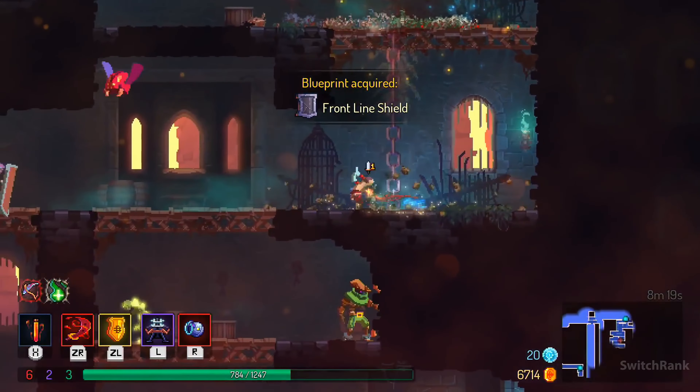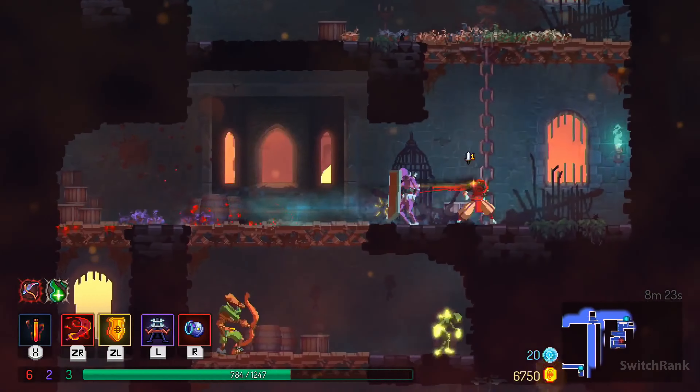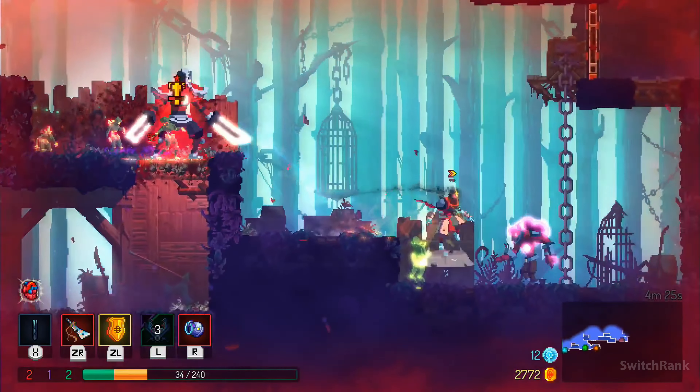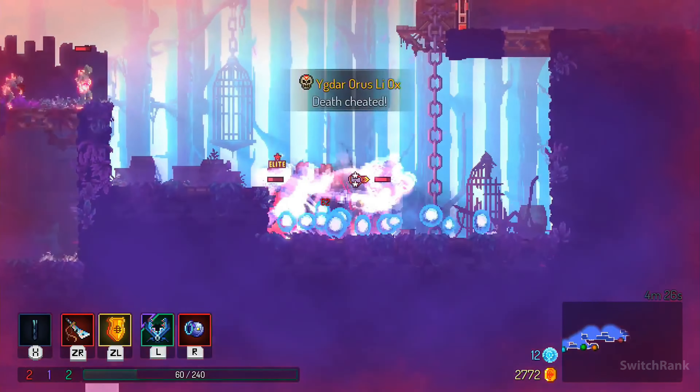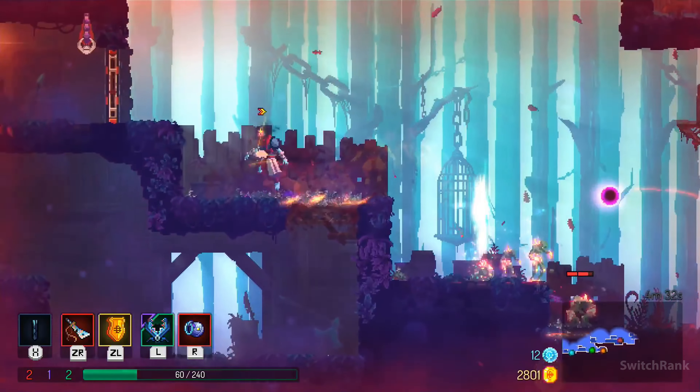The game's pixel art is visually striking, with vibrant colors that leap off the screen, enhancing the fast-paced action. Despite its frenetic pace, Dead Cells impresses with its meticulous attention to detail in character design, backgrounds and every element on screen, elevating the overall gaming experience to new heights.